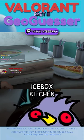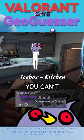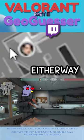Icebox kitchen. Easy claps. Wait, can you actually stand on this? You can't, right? Wait, can you? I actually don't know. You can't stand there? Okay, so I thought it was like this part. Either way, it's still kitchen.